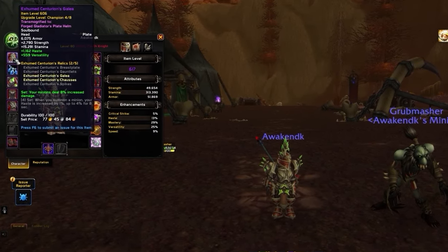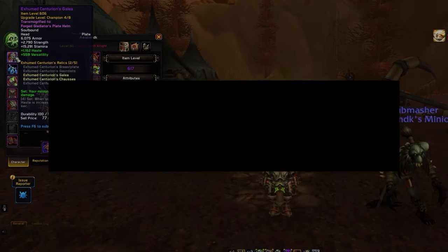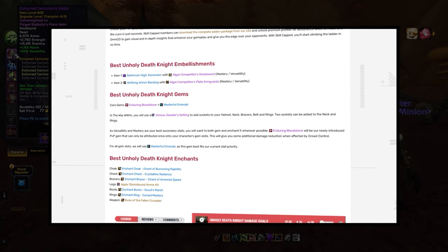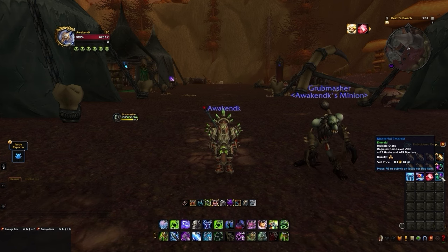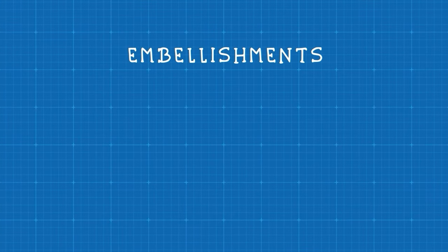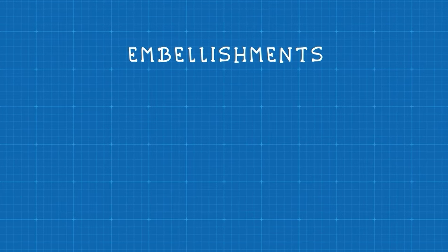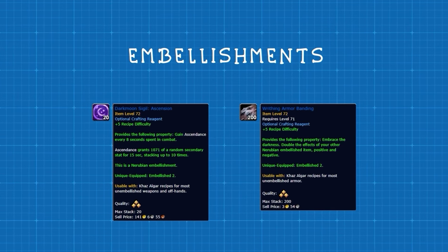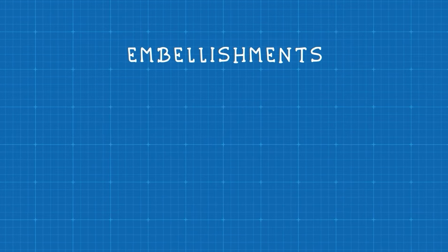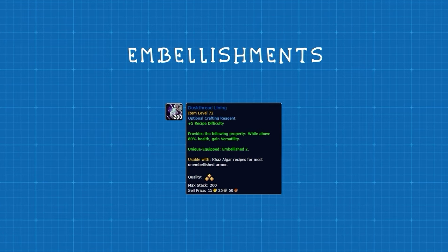Due to the addition of the Vicious Jeweler's Setting, you can now add gems to your helmet, amulet, rings, belt, and bracers — though in initial beta testing you can't add a gem socket to the tier set helmet yet. One of these can be one of three unique PvP-specific gems; we highly recommend the Enduring Bloodstone for additional survivability. For the rest of your gem slots, use Masterful Emerald for the best overall boost. For embellishments, the best combination is Dark Moon Sigil: Ascension on your weapon and Writhing Armor Banding on any off piece — giving a nice boost in secondary stats. If these get nerfed in PvP, look for double Dusk Thread Lining on crafted armor pieces for passive Versatility.